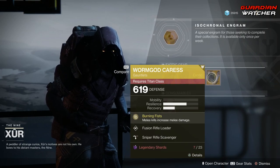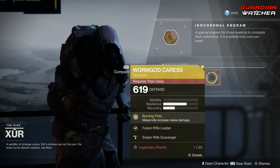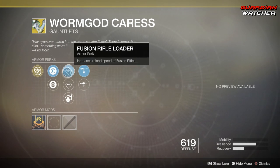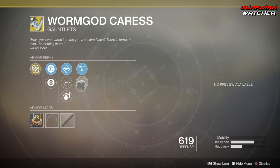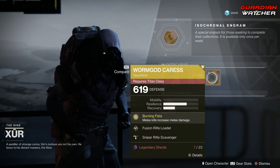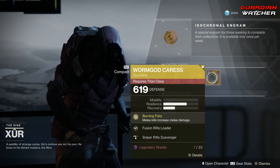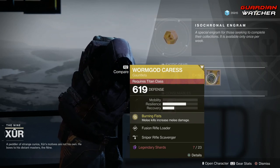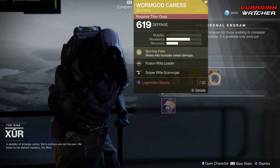Last but not least, the Worm God's Caress for the Titan. The intrinsic perk is Burning Fists, which means melee kills increase melee damage. Then we have Fusion Rifle Loader, Hand Cannon Loader, Impact Induction, Sniper Rifle Scavenger, as well as Machine Gun Scavenger. This is an okay exotic — I do feel like there are better exotics out there, so I'm going to give this a 2.5 in both PvE and PvP. I feel the same way about the Worm God's Caress as I do the Skyburner's Oath: there are better exotics to use your exotic slot on.